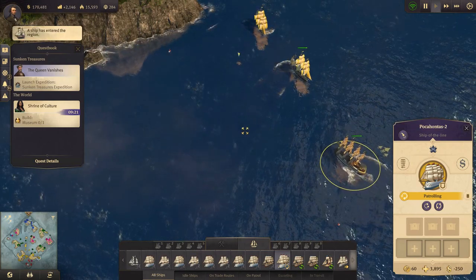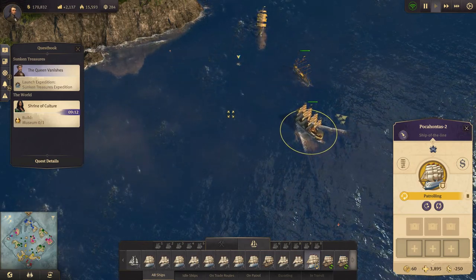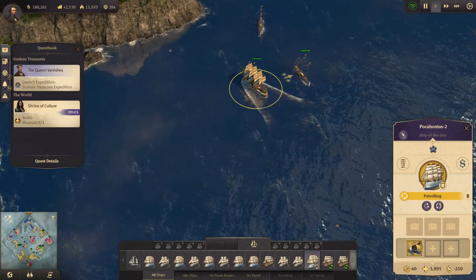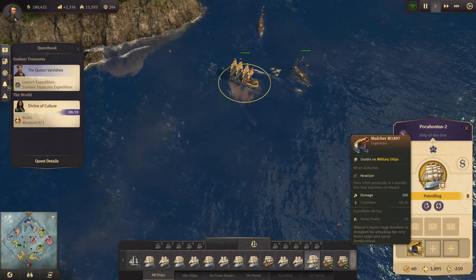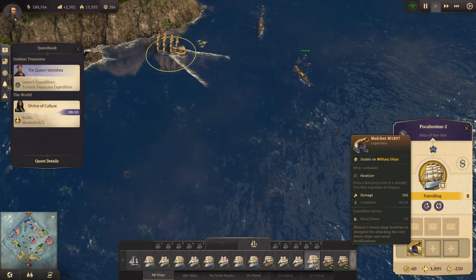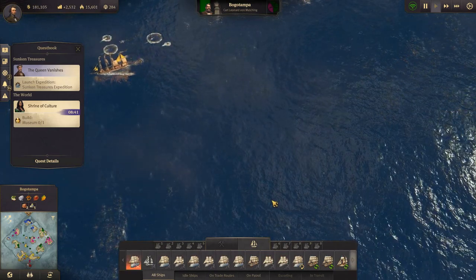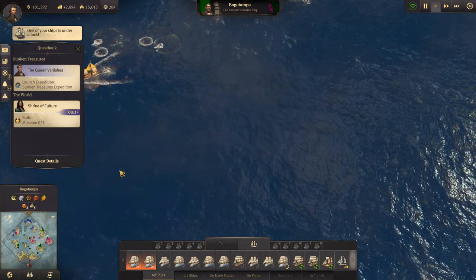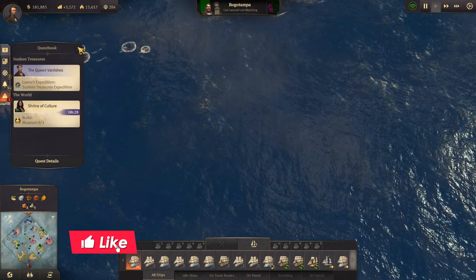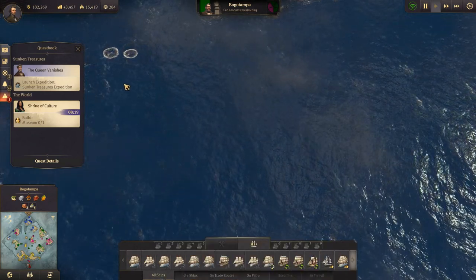Your ship has returned from its voyage - hopefully that's our ship with windows and stuff. What's that? A Mulcher M1897 usable on military ships - a fast projectile on a straight line, impact damage 300, nice! A ship came in up here and it is our windows and our beer - excellent! In the next episode we will supply our islands with windows and beer and continue making progress towards having all happy engineers. Thank you very much for watching - I hope you enjoyed it, if you did why not leave a like and subscribe, I'll see you next time!